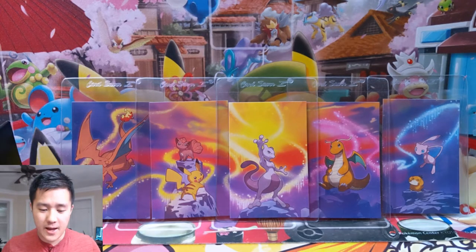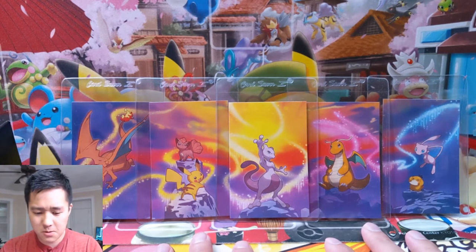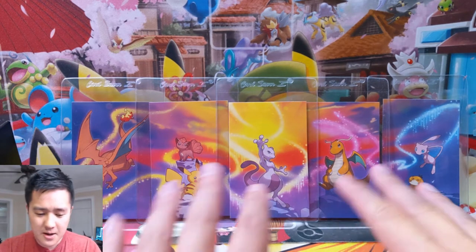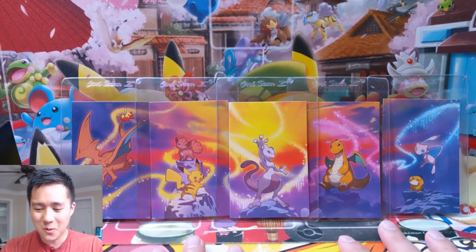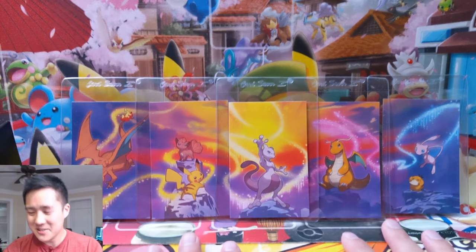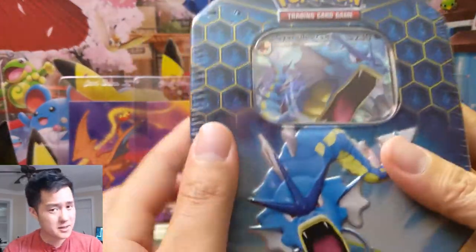What is up, I'm Iwana Turtle, and as you can see we are keeping this Kanto Power mini tin background because it's pretty good — it's the only good thing to come out of those tins. So what are we gonna do today? We got another Hidden Fates tin!